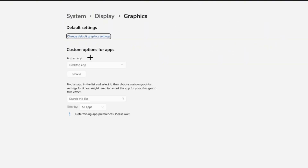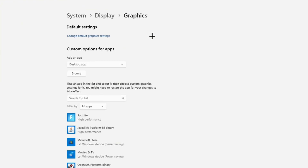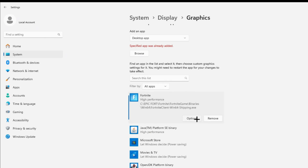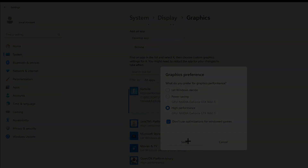Head over to Graphics settings and make sure to have Hardware Accelerated GPU Scheduling turned on. Then go back to Graphics and search for custom options for apps — click Browse. Locate your Fortnite folder: Fortnite > Fortnite Game > Binaries > Win64, and select FortniteClient-Win64-Shipping. Once added, click Options and make sure to select High Performance. This will utilize the full performance of your GPU in order to get better performance.